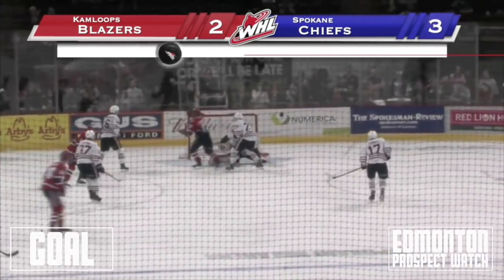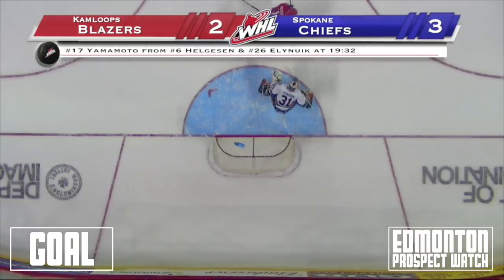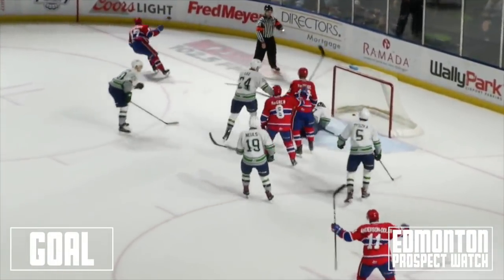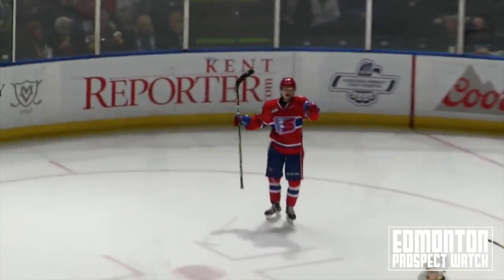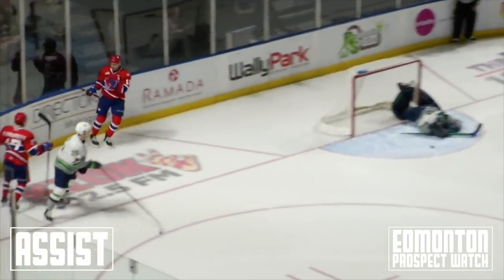Kyler Yamamoto with 28.2 seconds left and the Chiefs now lead this game 3-2. Left circle, Anderson Dolan back door, Yamamoto fires it in near post and scores — a power play goal.